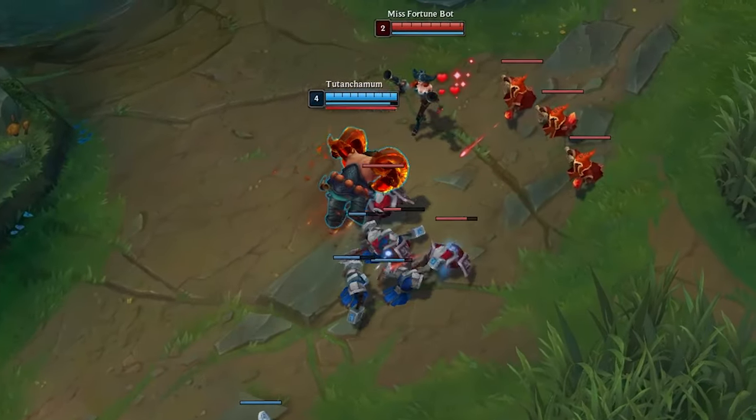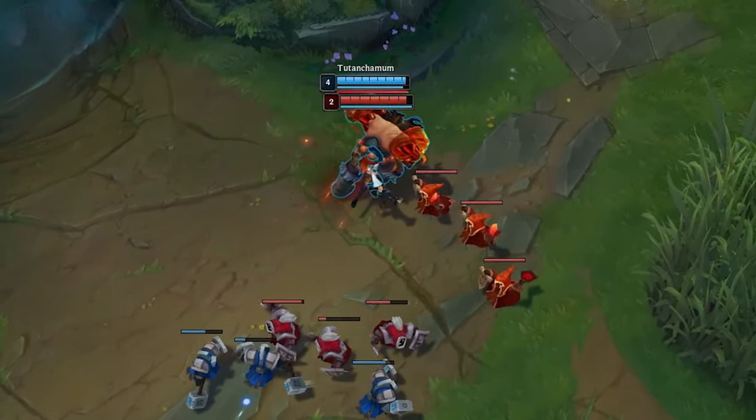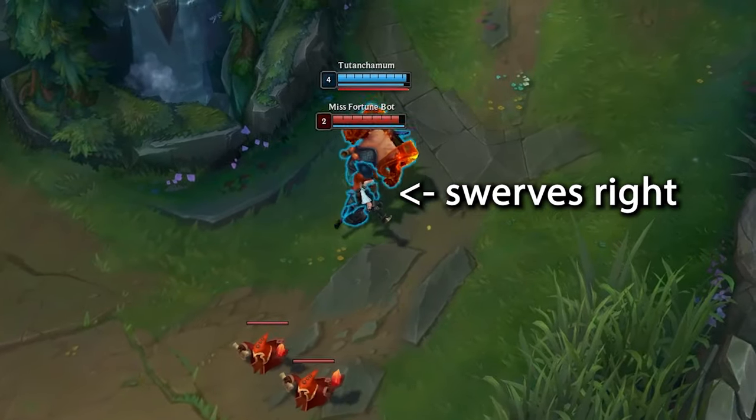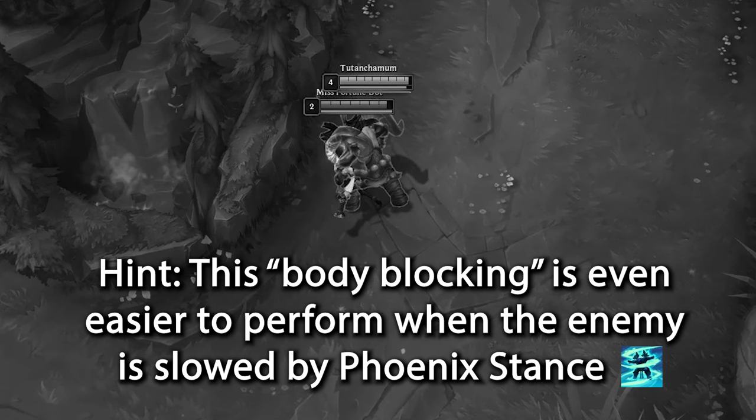Now here comes the trick. When you have stunned an enemy with your E, run through them while you are still ghosted. Shortly after, your unit collision will turn on again, allowing you to bodyblock the enemy. Since you walked the way they wanted to go, you have now effectively walled them off of their escape route.